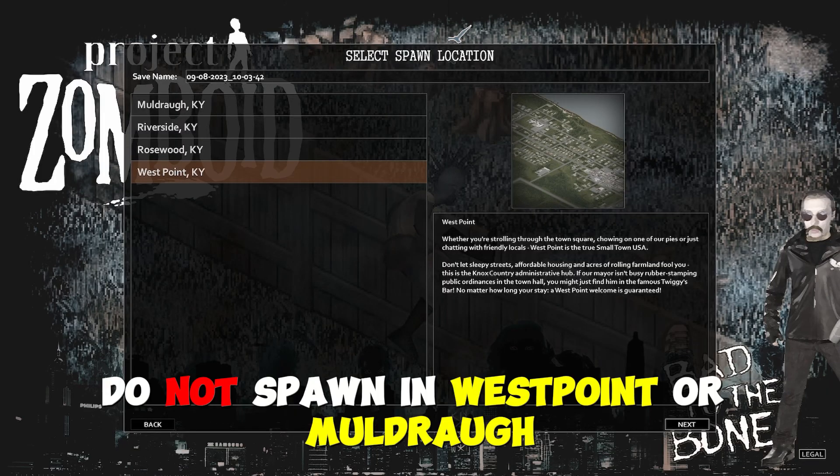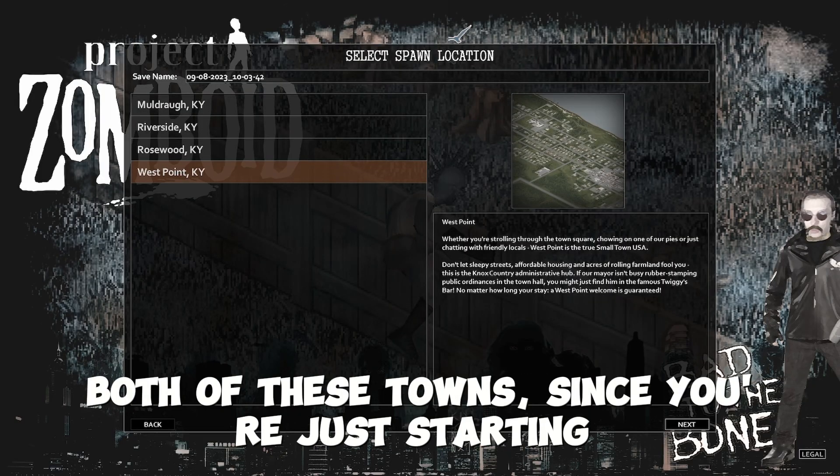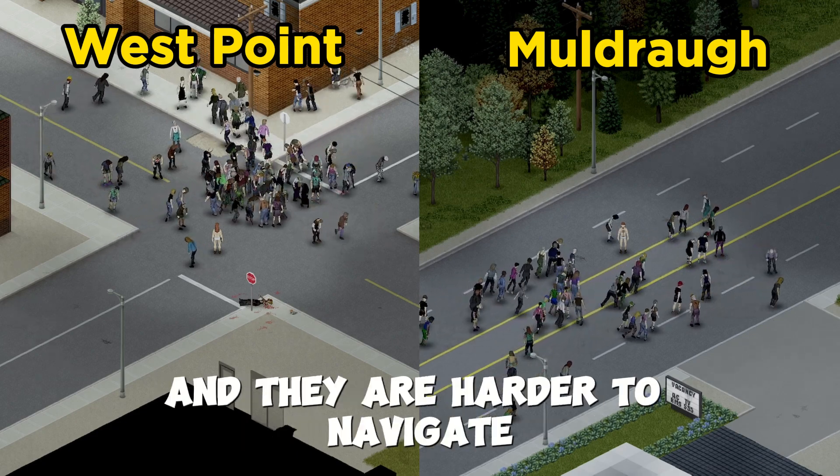Let me make it clear: do not spawn in West Point or Muldraugh. Since you're just starting out in Project Zomboid, the zombie population is through the roof in both of these towns, and they are harder to navigate.